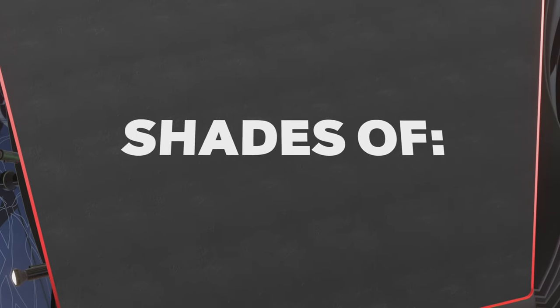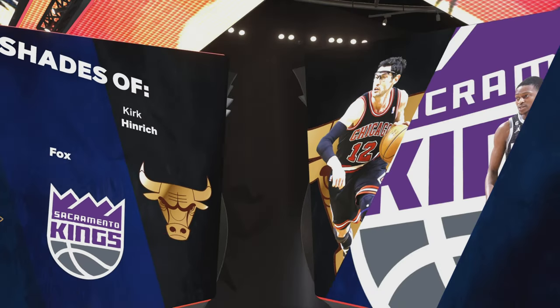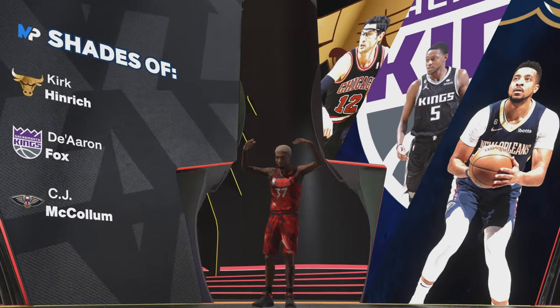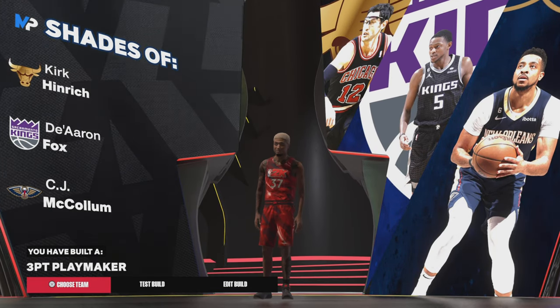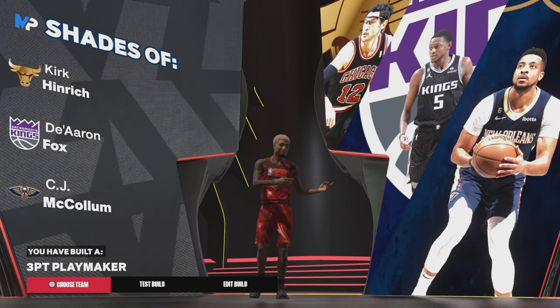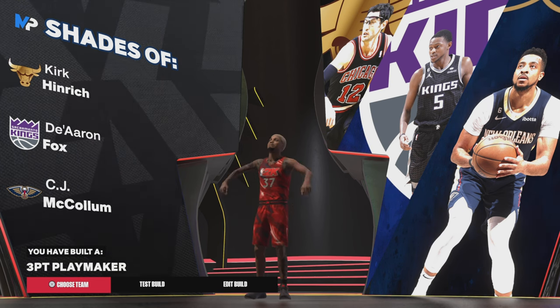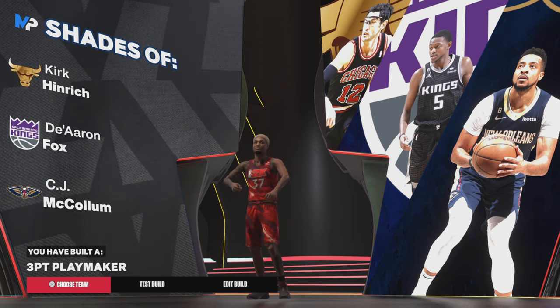When you go through all the stats you get the OG name, and I wasn't even trying to get this name when I made the build — that's the crazy part. You get the name: Three Point Playmaker. I've made a Three Point Playmaker every year since 2K21, and I promise I wasn't even going for it this time.